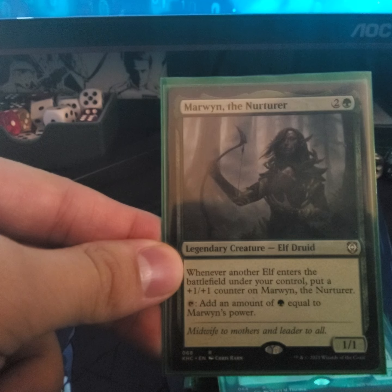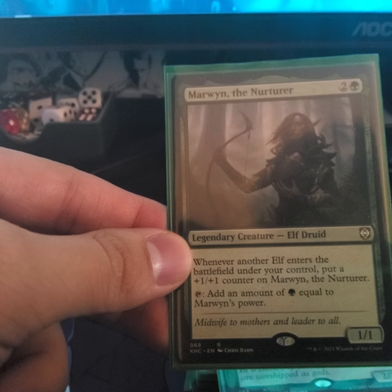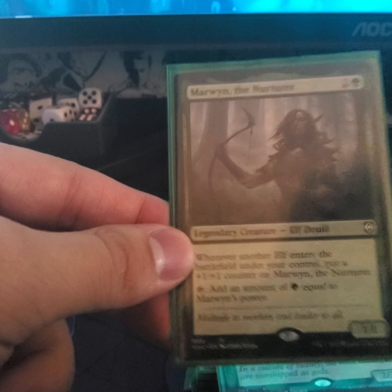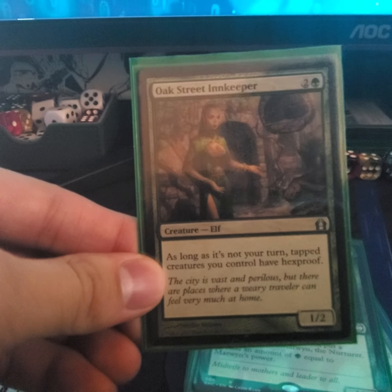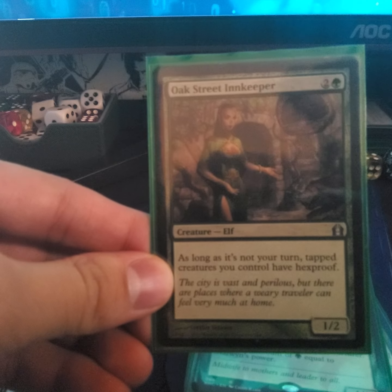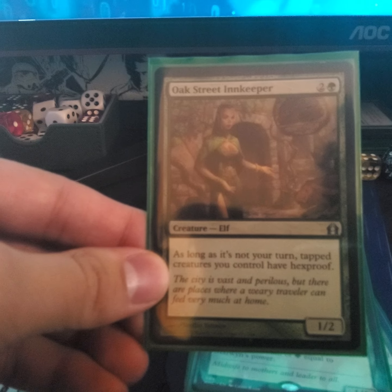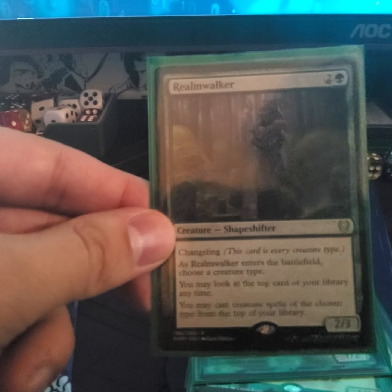The new creature — whenever an elf enters the battlefield under your control, put a counter on it and then add forest mana equal to the creature's power. Oak Street Innkeeper — as long as it's not your turn, tapped creatures you control have shroud. Shapeshifter — we're choosing elves; you may look at the top card of your library anytime, and you may cast creature spells of the chosen type from the top of your library.